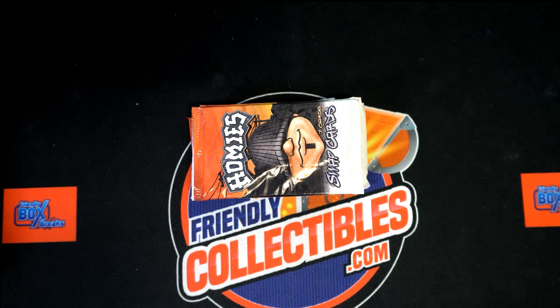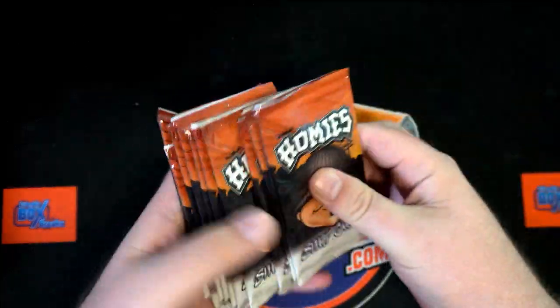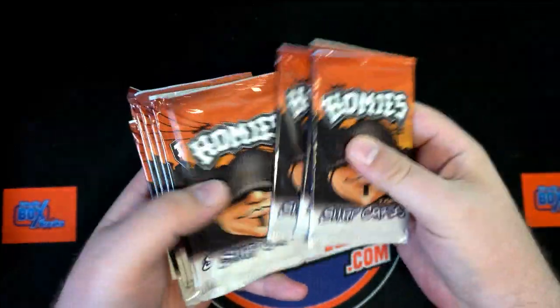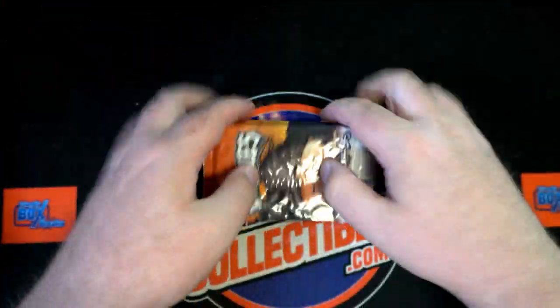Thanks everybody for joining tonight. This is the Vintage Horror Series Dracula two-ounce silver round coin battle two. Let's shuffle the packs up first — make sure we got 10: 1, 2, 3, 4, 5, 6, 7, 8, 9, 10. Okay, that looks good. Let's give them a nice shuffle — there's no rhyme or reason — there we go, that looks great.